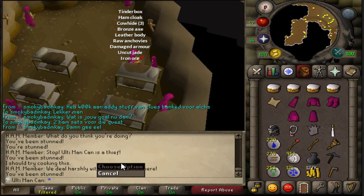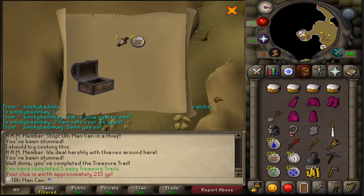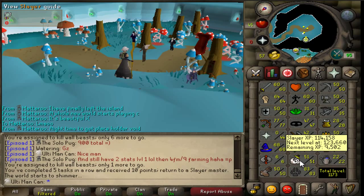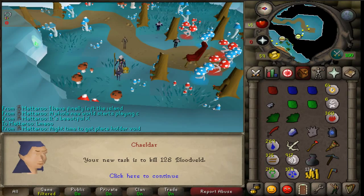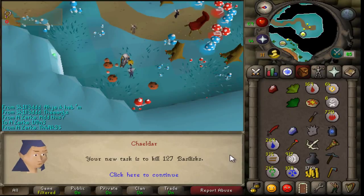I want to do the Death to the Dorgeshuun quest and for that I need two ham sets. I've been trying to get those - I have one currently. I just got my first easy clue here, so I'm going to try to do that and see if we get a nice loot. The clue was worth approximately 215 GP - not exactly impressive, but these clues are stepping it up: two purple sweets. I didn't record two of my Slayer levels but I managed to get 51, pretty close to 52. I got a Bloodveld task from Chaeldar - really nice task, and I can get my first hard clue on this task. 52 Slayer - three more levels and I can get Broad Bolts, though I don't have the points yet. Next task is 127 Basilisks - pretty good task, I need some more nature runes so let's hope for some loot.